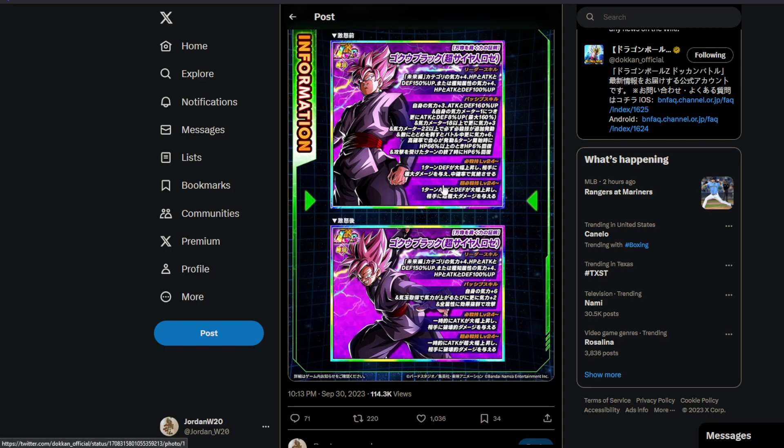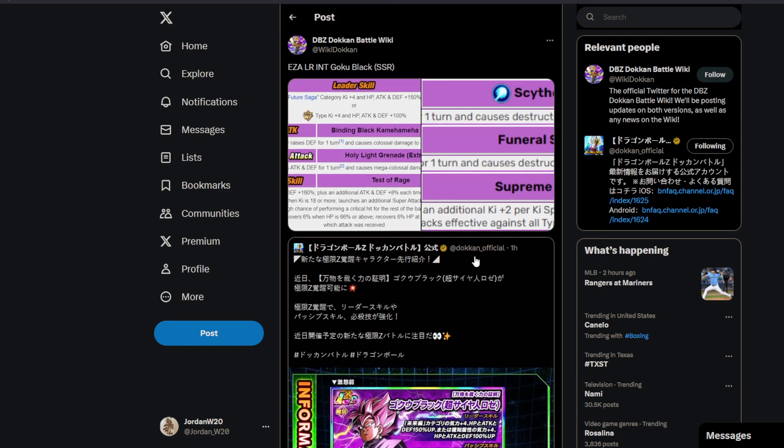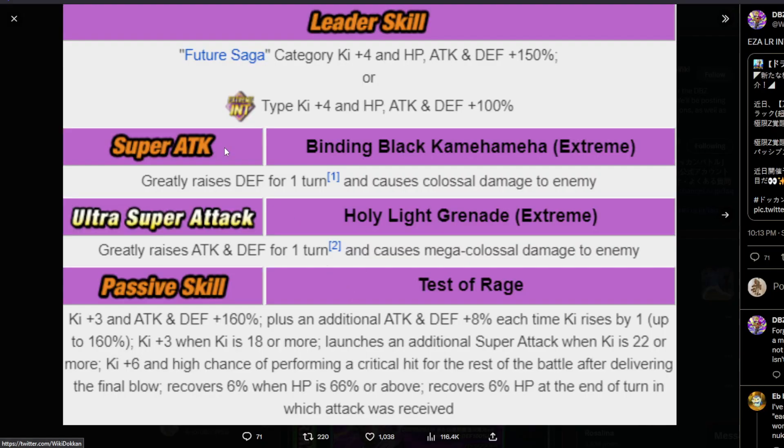Anyway, here we have the new EZA info for the EZA Goku Black right here. I've already looked at it, I've already done calcs. I'm a little slow getting to calcs, but I know there are some other people who do calcs and they get them up faster than I do. But I like my calcs better. I'm biased. But anyway, let's go over his details here.